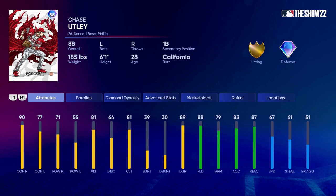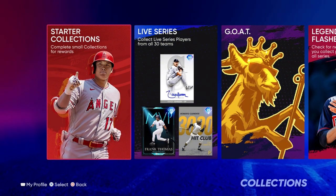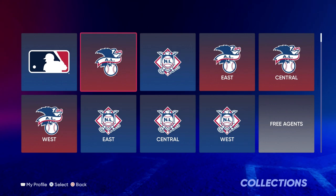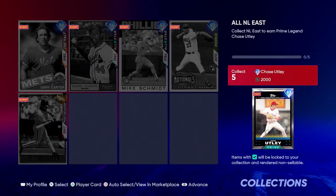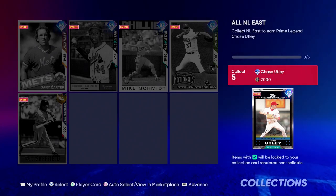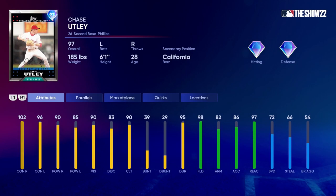Chase Utley — 90 overall, 77 contact, 71 power, diamond defense, 67 speed. He actually already has a 97 overall card in the game. If you go into live series collections, Chase Utley is the NL East reward — once you get all five NL East cards, you unlock the 97 Chase Utley. This card looks insane and I cannot wait to get my hands on it.